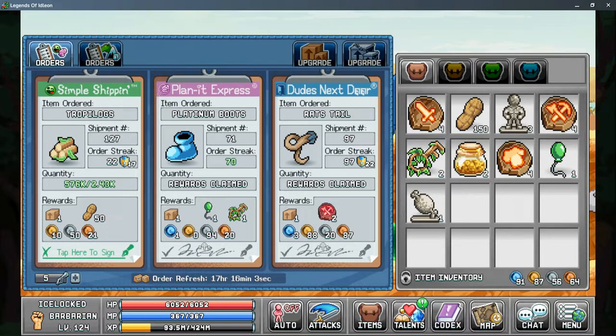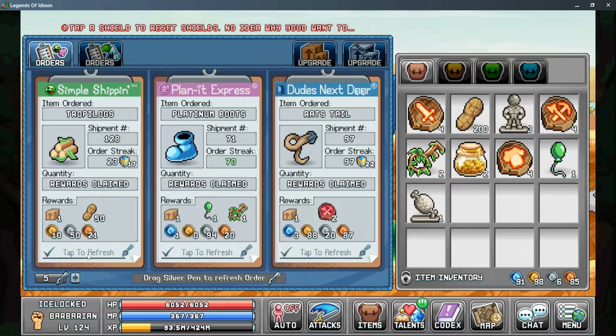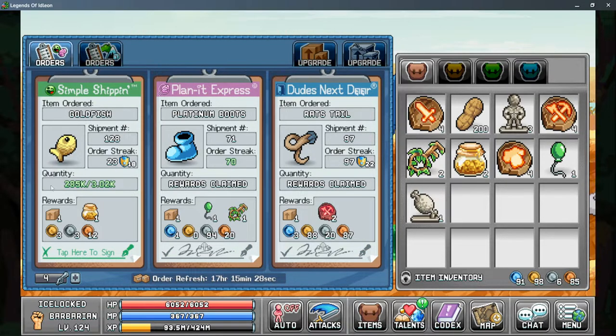Another important note is the silver pin. The silver pin is gained as a rare drop from either mobs or skilling, and you can gain quite a few of them. The main use for them is to reset your orders — this can be used to reset either completed or uncompleted orders. If it's uncompleted, you do not gain the reward from it, but it does allow you to continue your order streak. You can complete your order, click the silver pin, and tap to refresh to get your next order.